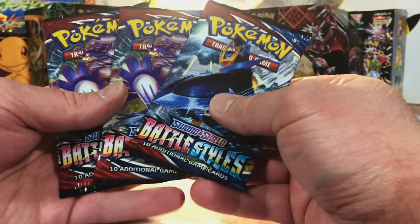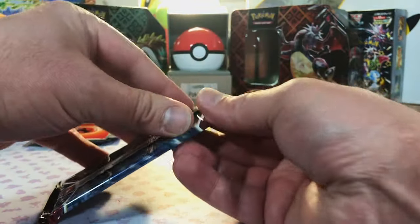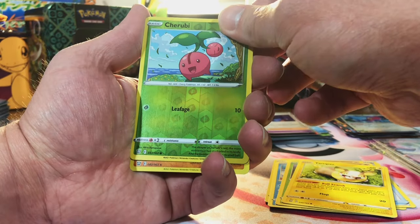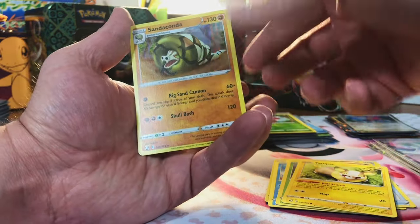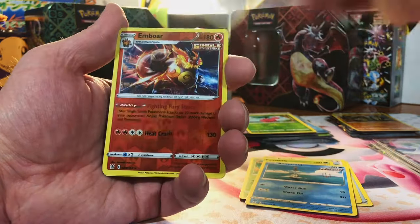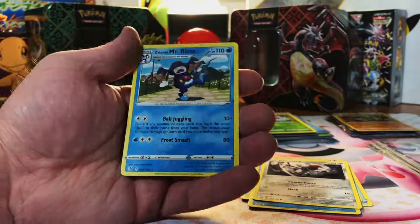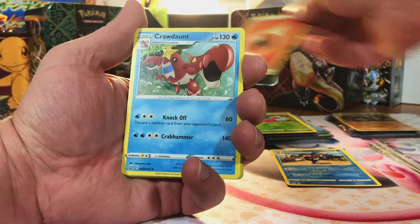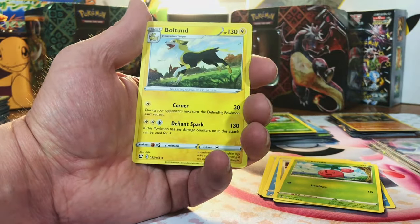Next we're going to hit Battle Styles — we got three packs of that. I don't get to open this a whole lot. I know it's not a super crazy set, but there is that Tyranitar. Cherubi and Sandaconda Hollow. An Emboar and Galarian Mr. Rime. Last pack of Battle Styles — Sleeping Tyranitar, Escape Rope, and Boltons.